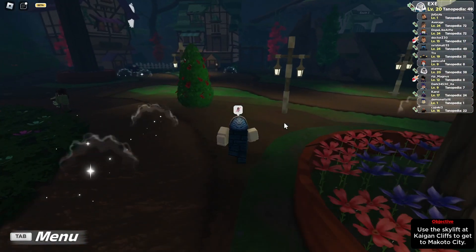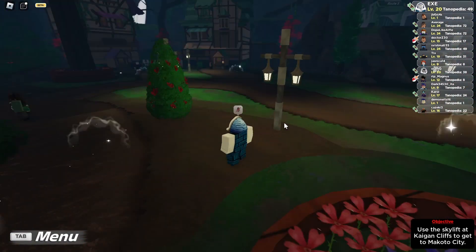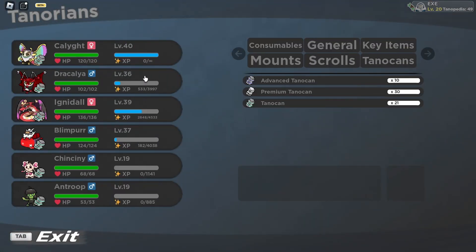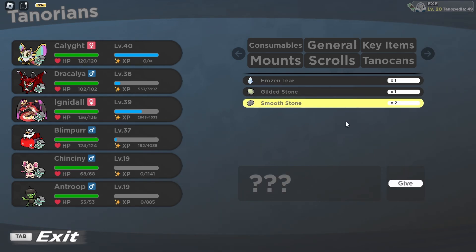As you can see here, this glowing thing — you will have a chance of getting yourself smooth stone from touching this shiny stuff. Now, you can go to your general. You can see here that the smooth stone is currently listed as unknown smooth stone.